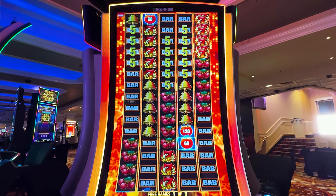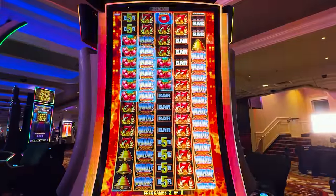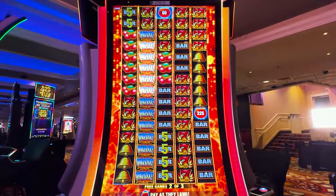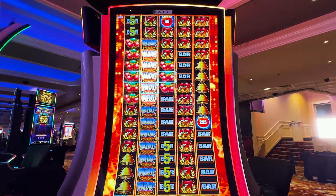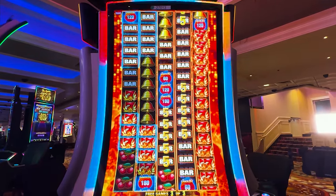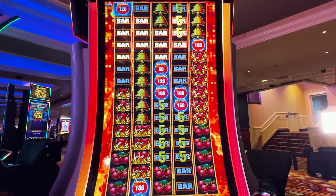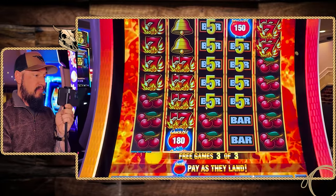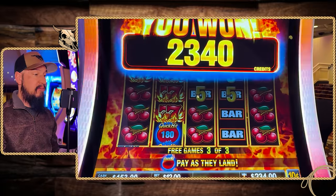Two more spins. Come on, Quick Hits. Got two Quick Hits there. Last spin. There we go — several different Quick Hits all across the screen there. $234! We'll take it.